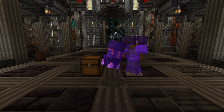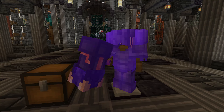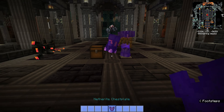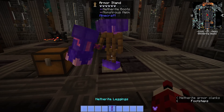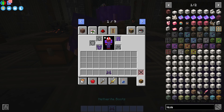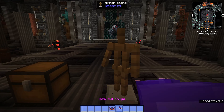Moving on to the loot — you'll need a strong kit here because it's a strong boss. You'll need a full netherite set. You'll need a netherite chestplate enchanted with the best enchants you can get. This one has Thorns 3 and Fire Protection 4 — that ain't too bad. The leggings have Protection 3, which is the best available from the enchanting table.